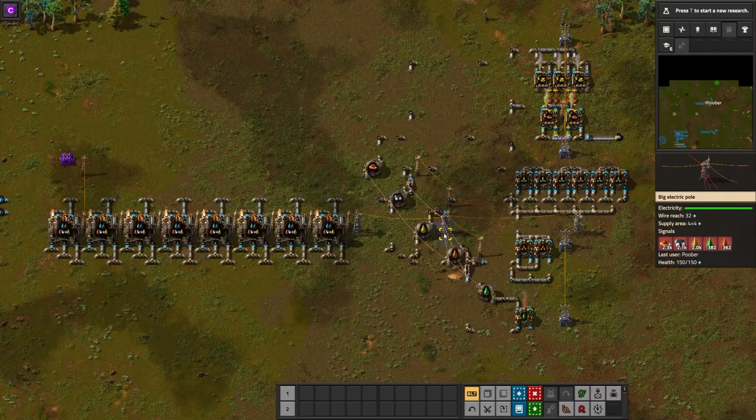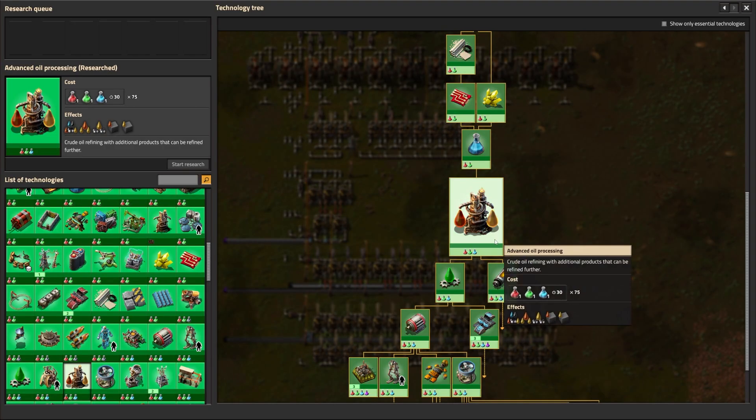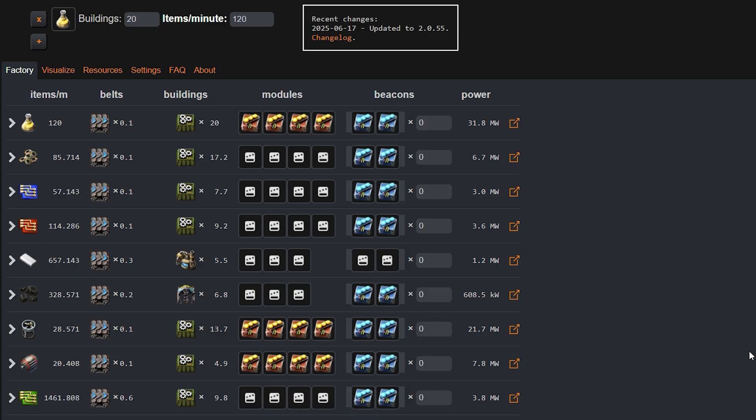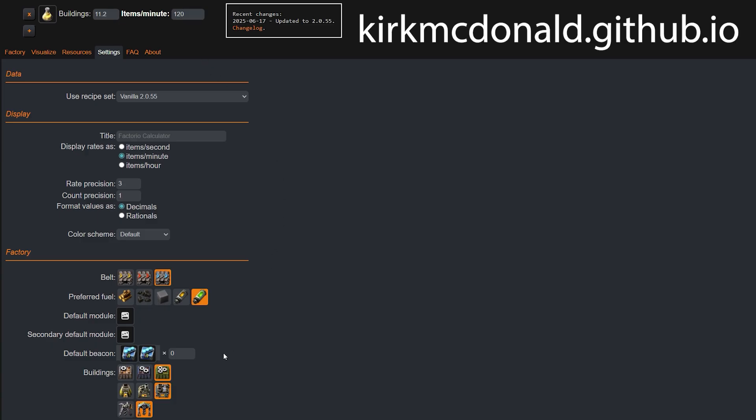Let me demonstrate with an example of a simple cracking build where we'll break down one fluid product into another. I've unlocked advanced oil processing in the Factorio tech tree. To optimize product throughput, I want to make sure I use the correct ratios of chemical plants and refineries, so I input my desired product or science per minute into the Kirk McDonald calculator.